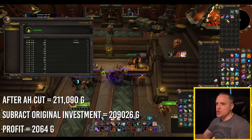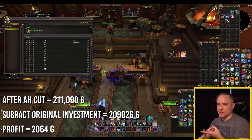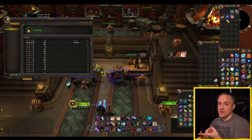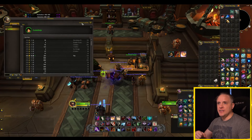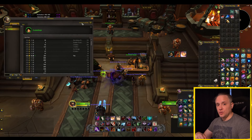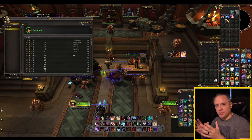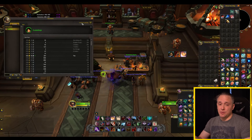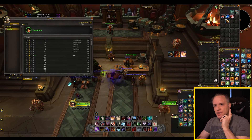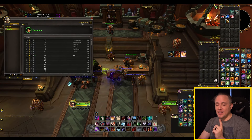Now this isn't a huge profit, but it's still 2,000 gold that I made without really having to do anything at all. And that's not to say there won't be really good deals later on — yesterday I did one of these and made 20,000 gold in less than five minutes just because the market was in the right place at the right time. But even if 2,000 gold isn't a lot, it's still a way that you can use a gathering profession to make gold on the auction house, and that's a plus.